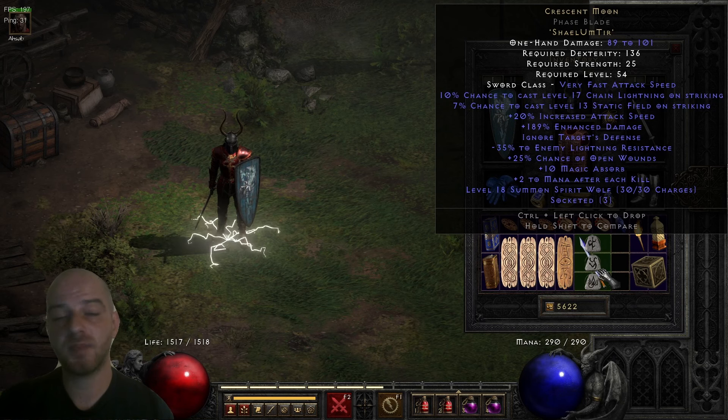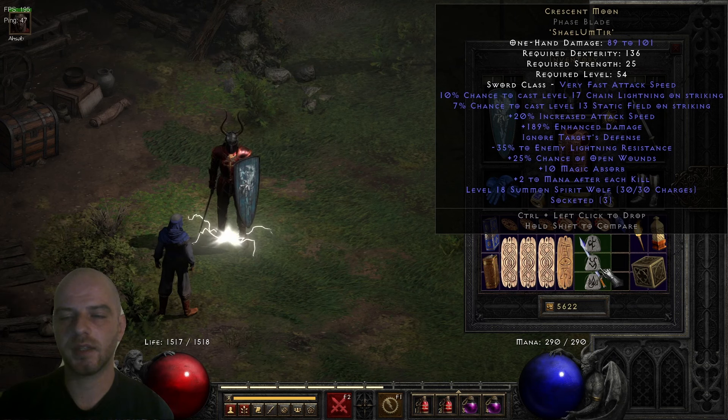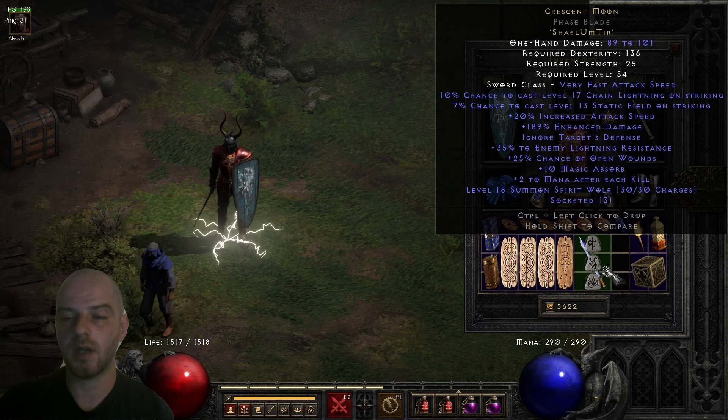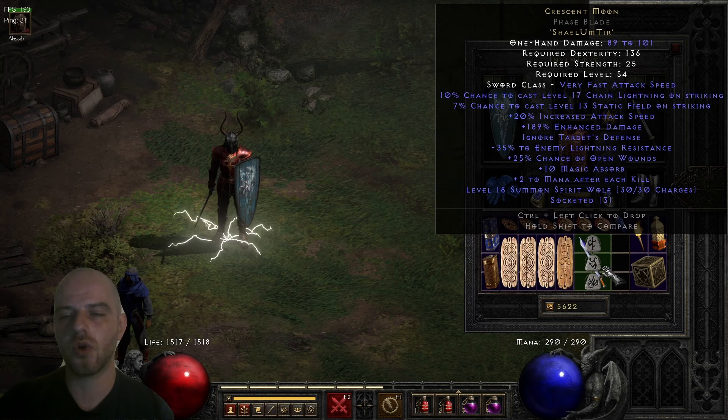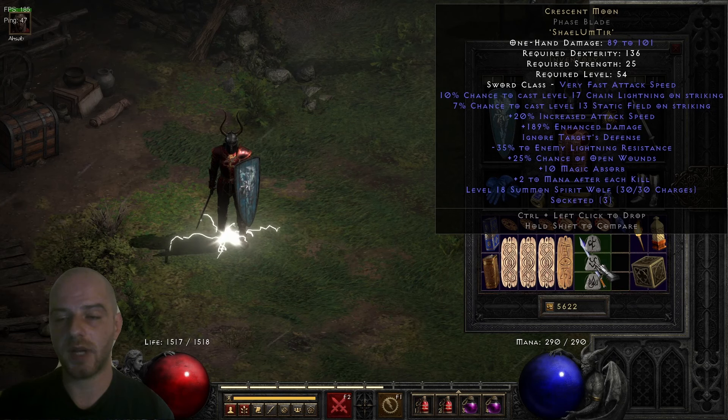If you combine this runeword with certain builds the minus 35% enemy lightning resistance can turn into something very powerful — we'll discuss that in a moment. The next stat is 25% chance of Open Wounds, which helps with end boss kills. At 25%, roughly one in every four hits will proc it, which is pretty effective at draining the HP of end bosses or high HP targets in general.